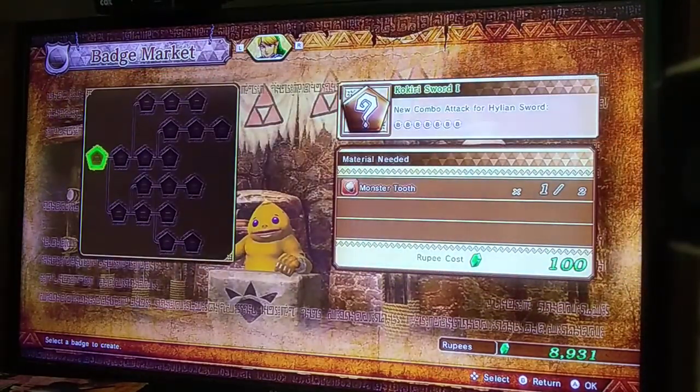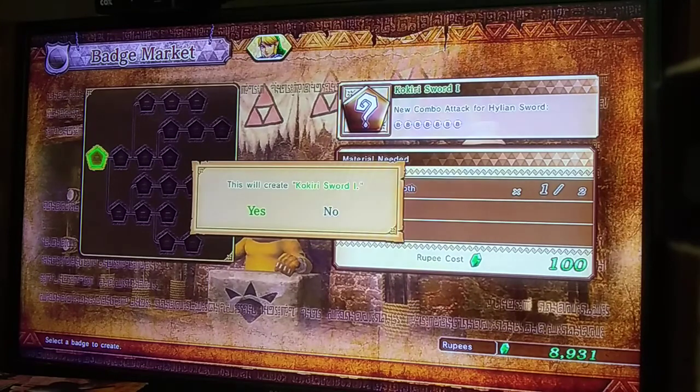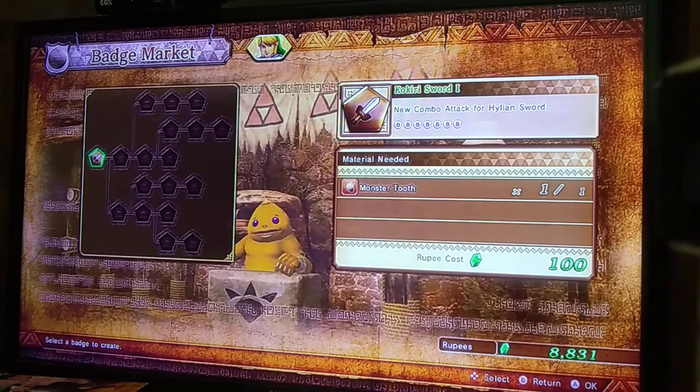I pondered a central question I just asked, and it hurt my head trying to think about it. I got a new combo for the Hylian sword — a new string of weak attack combos.